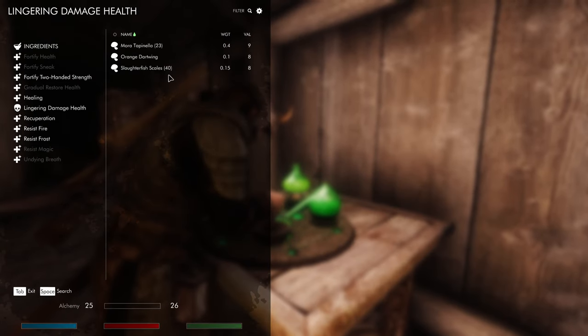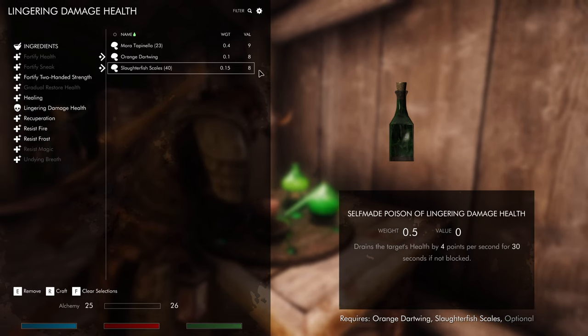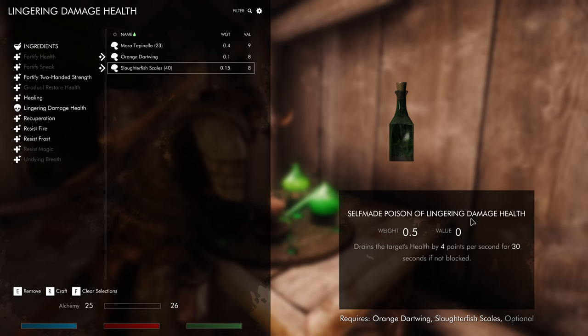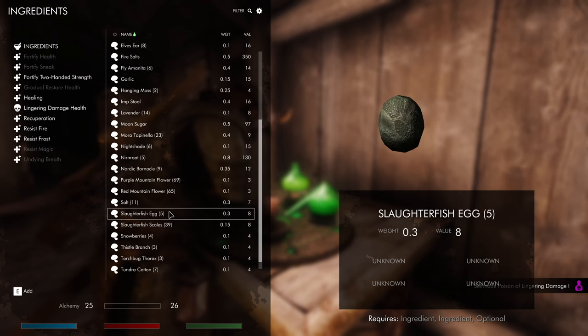Welcome back everyone. This is our haul — we got lots of slaughterfish scales, four for 30, so every hit is 120 damage, just takes 30 seconds to do. We have slaughterfish eggs too.